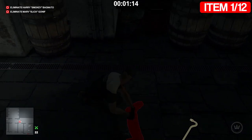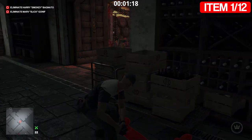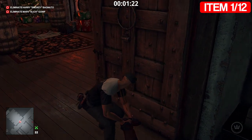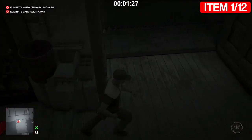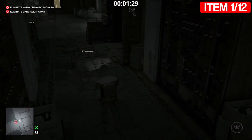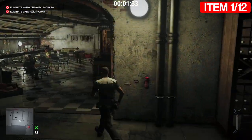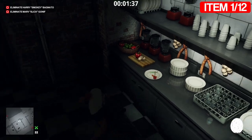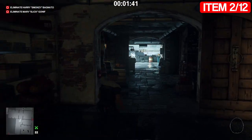Drag him around here and into this room. Pick up his crowbar and then we can start taking the items. Item number two is the coconut, just on this shelf on this side here. Item number three is the apricot in the kitchen, which is just here.